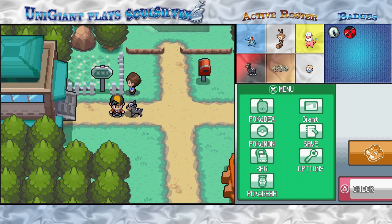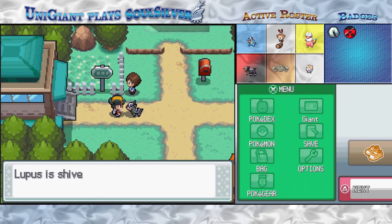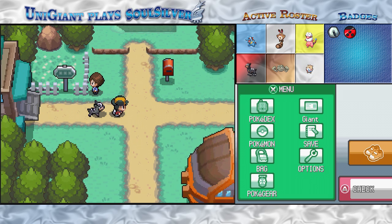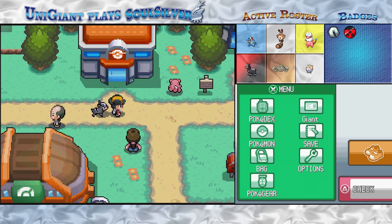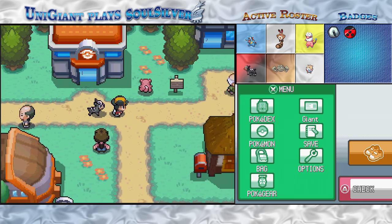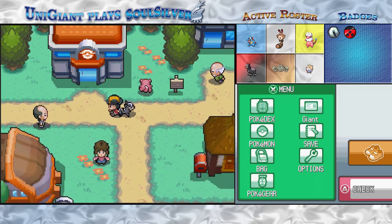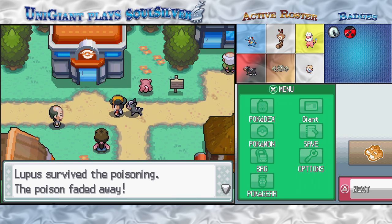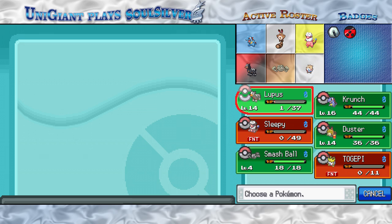That guy really hates Team Rocket, doesn't he? You feeling okay, Houndour — you took quite a beating in that battle. If your Pokémon is poisoned and you're walking around the overworld, every five steps or so it'll take a point of HP damage. But if you do it long enough and its HP is reduced to one, unlike third generation and prior, they'll survive the poisoning with one HP and not be knocked out on the overworld. Very nice.